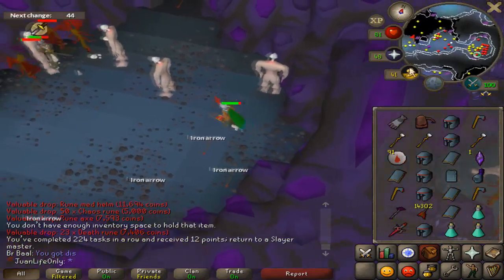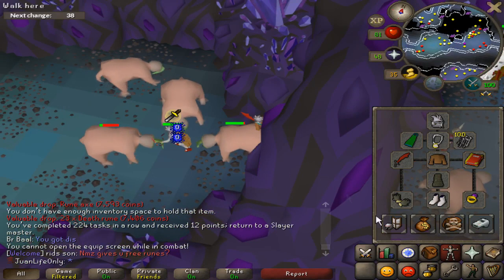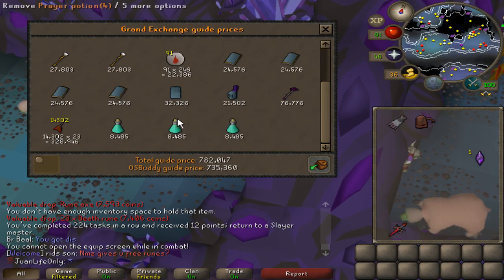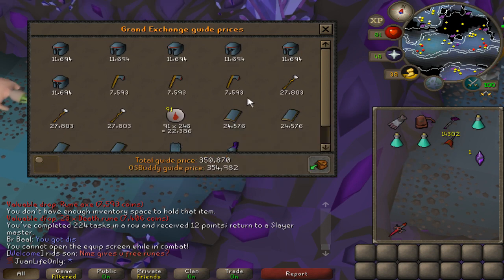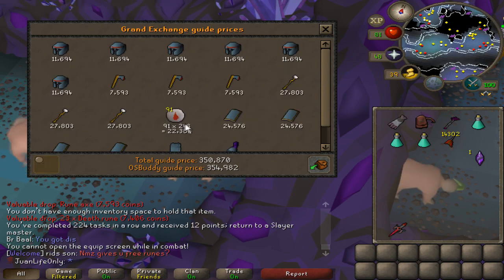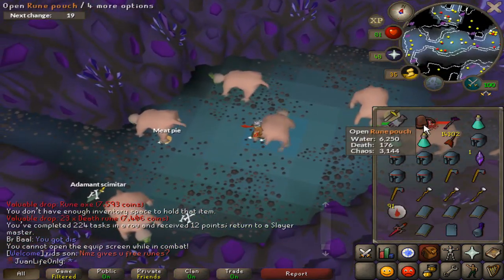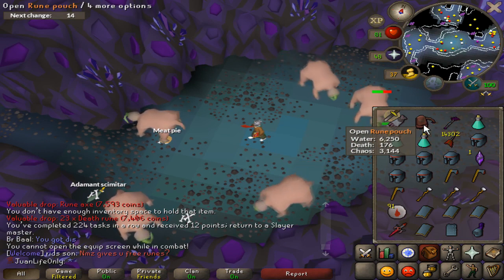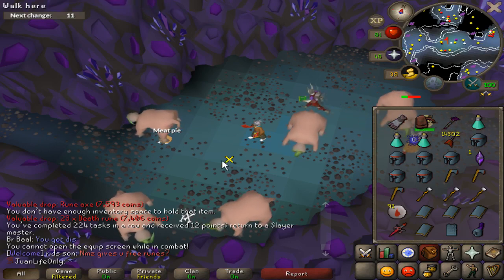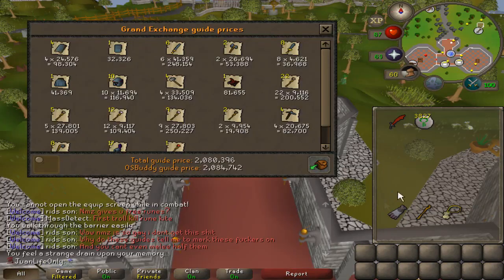Finished the nechryael task at around 120 kills. I'll show the loot now — this is a bit off because I left about 40k of rune items on the ground since I didn't want to bank. Just off the alchables: 350k. Overall loot for 120 kills was probably around 500k if I'd picked up everything. I only used about 1,000 death runes for 120 kills, so the loot definitely covered that — really good task, great XP, and I'll definitely burst these again.